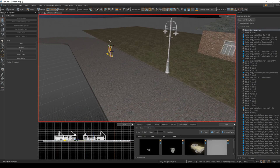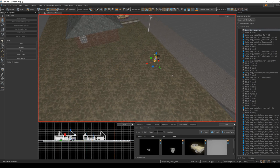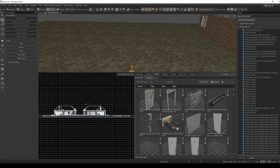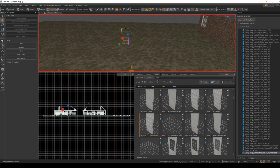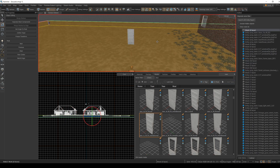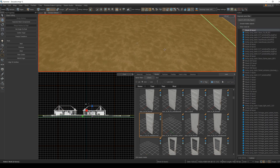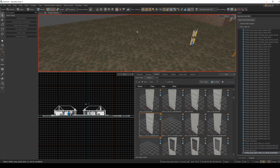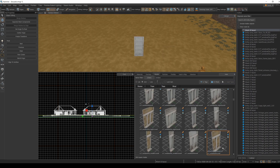I'll start by grabbing a size reference. You can use the player spawn point. I'll add a door and some windows and arrange them about where I think they should be based on the reference image. This helps ensure once I start building the structure, I'll get roughly the right scale. They don't have to be lined up perfectly, but based on the image and the size of the player you can work out roughly how high off the ground the window should be.